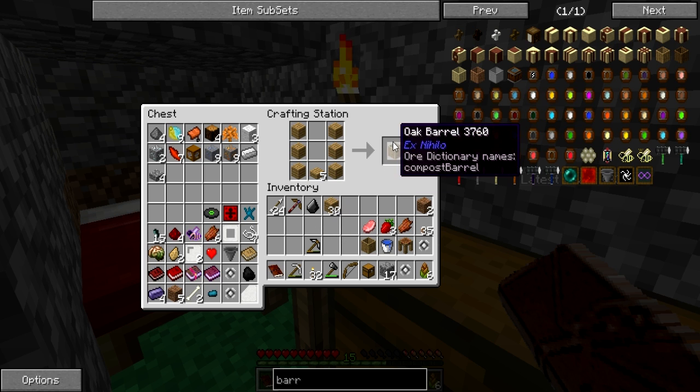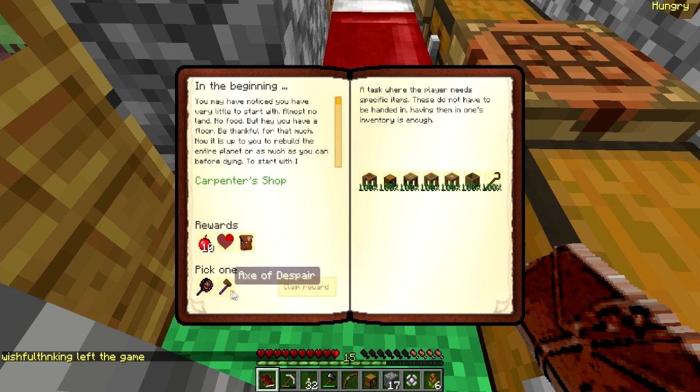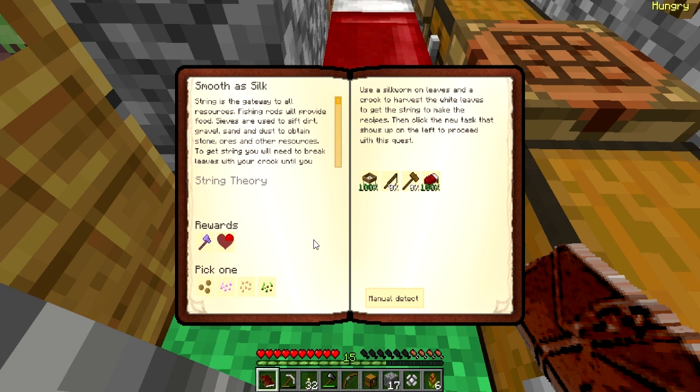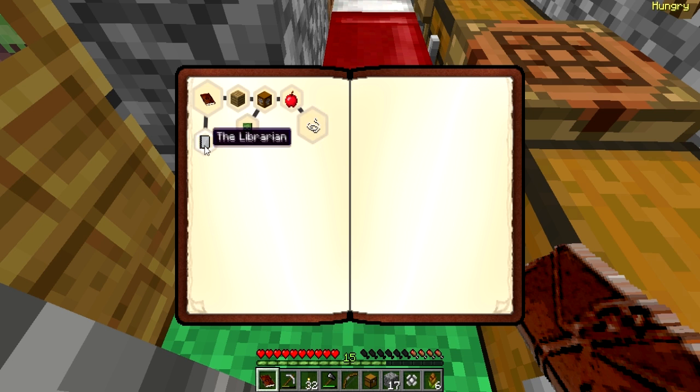We can always use barrels for things later. Now we need some sticks to make a crook — there we go, just like that. Let's choose the pan of destiny — I like that pan. We've also got a fishing rod and a wooden hammer that we need to make. There's also a recurring zombie quest — it recurs every couple days after you kill a certain number of zombies. I think you gotta kill three of them but you only get apples.